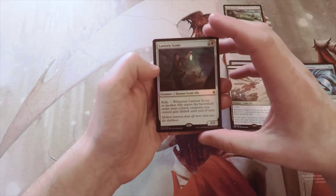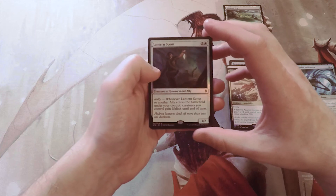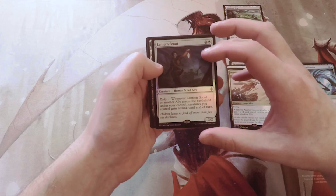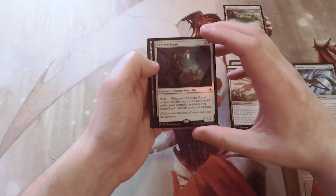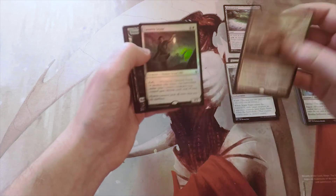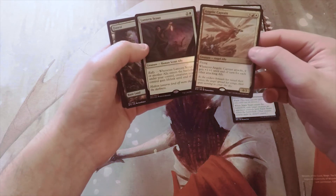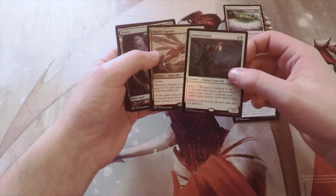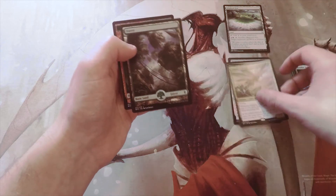We also got a foil rare — Lantern Scout. It's two and a white for a 3/2 human scout ally, featuring the ally mechanic with Rally. When Lantern Scout or another ally enters the battlefield under your control, creatures you control gain lifelink until end of turn. With just these two rares you can see how well they synergize, definitely promoting offensive and aggressive strategies — exactly what you want in a draft format.